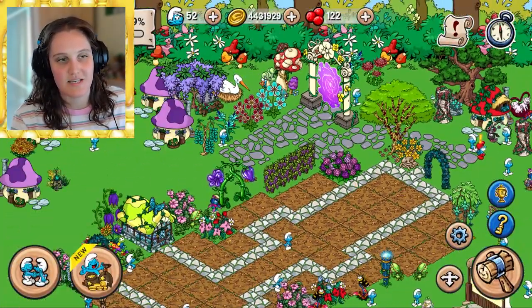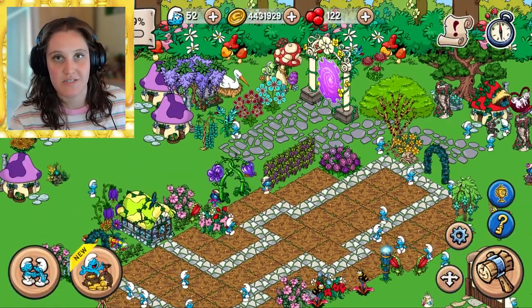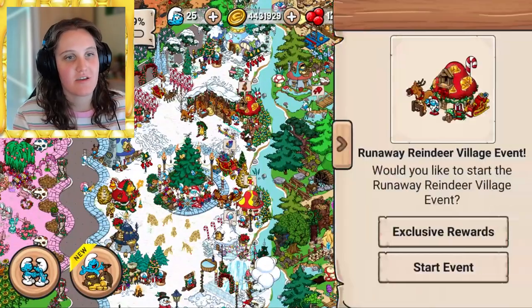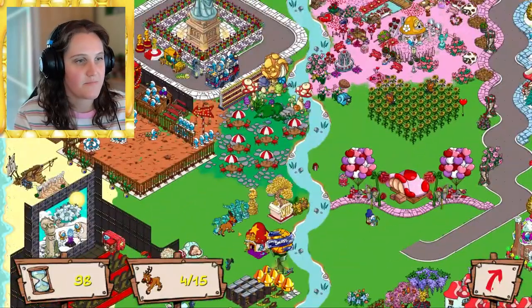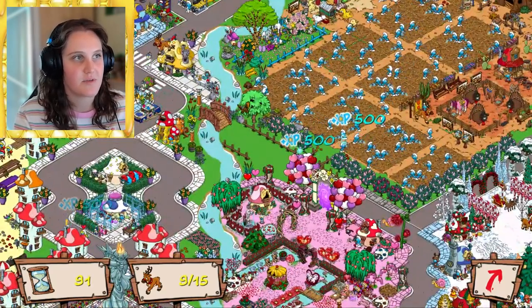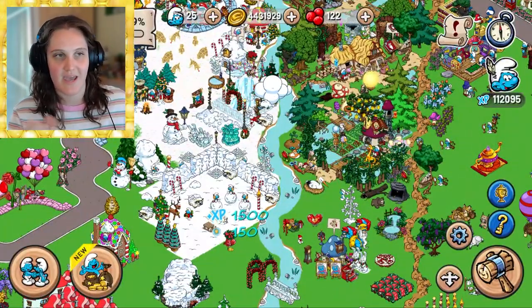The grove is my least developed area. You can plant flowers there to get rare seeds — I got most of mine from Traveler Smurf's caravan since I didn't have the grove at the time. Village events also pop up, like a reindeer event where reindeers appear around the village and you have 90 seconds to find all 15. It's definitely easier with a smaller village, but it's manageable.